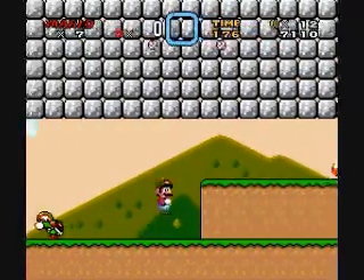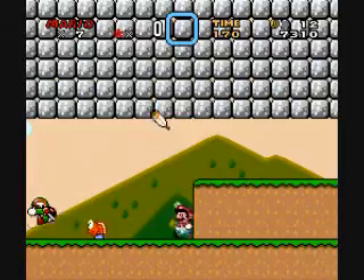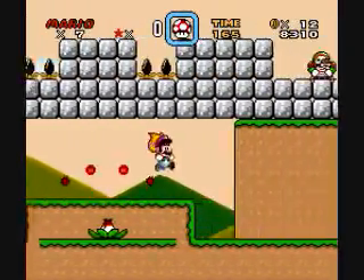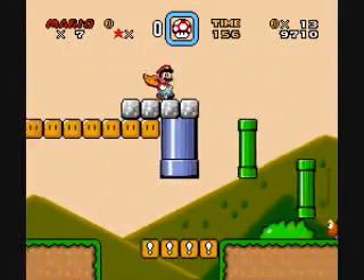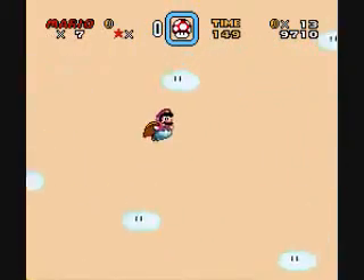I might take this guy out — it's kind of overdoing it. It's already small and dodgy enough, so I don't see why I need to have him. Plus, as you saw before, all those little baseballs kind of make it a little bit too hard. I mean, it shouldn't have been too hard.